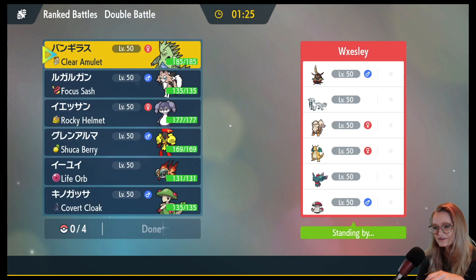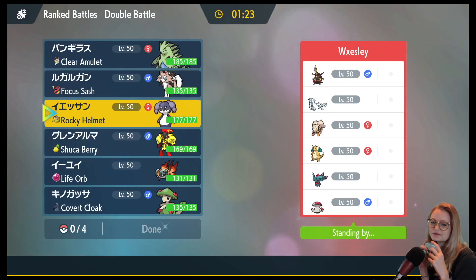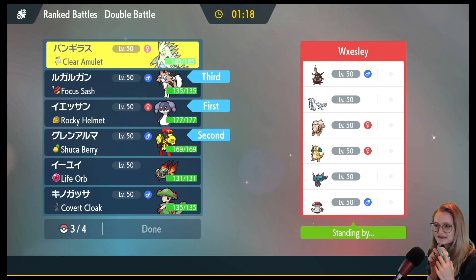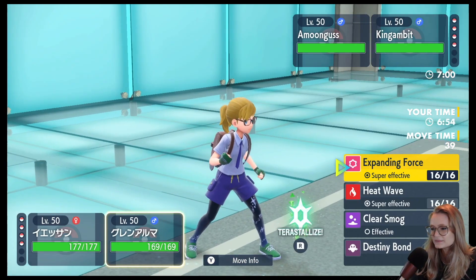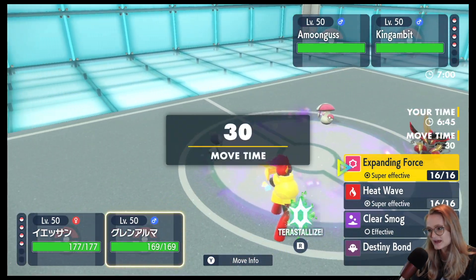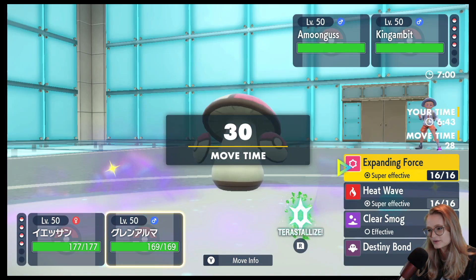I don't see any spread moves on their side except for Flutter Mane, so we're leading Indeedee and Armarouge with Sand in the back. I'm going to use Expanding Force because I think King's Gambit doesn't have spread moves, and it's more important to take down a Amoonguss.